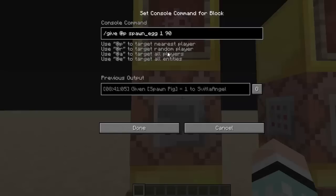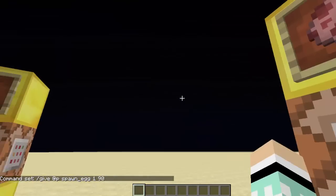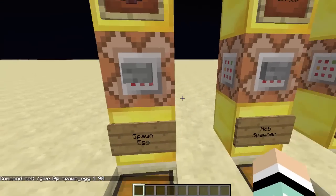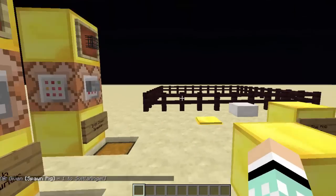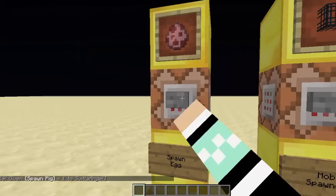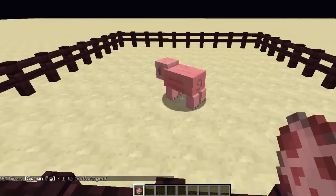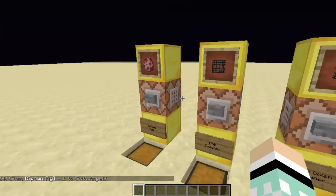90 is the ID of a pig, and I'm going to put all of them down below in the description. When I click this it will give me a spawn pig — remember all of these commands in these blocks I'll put below in the description so you can copy and paste them. And there we go, it actually spawns right there — we have a nice little piggy.